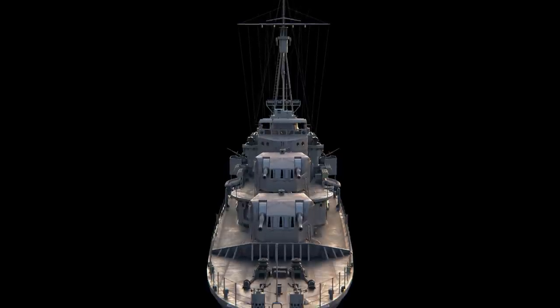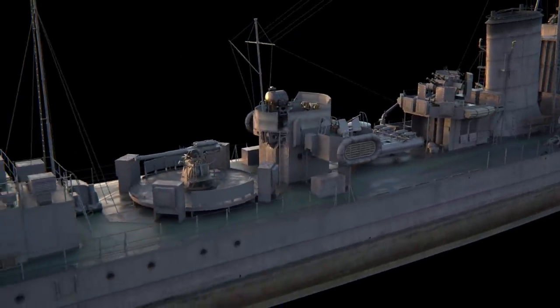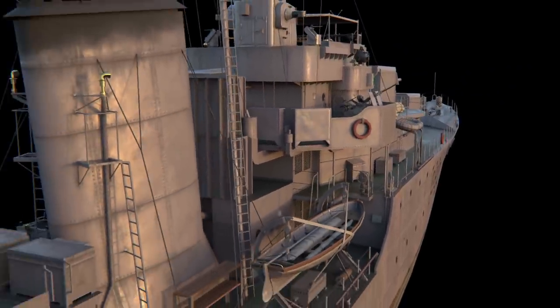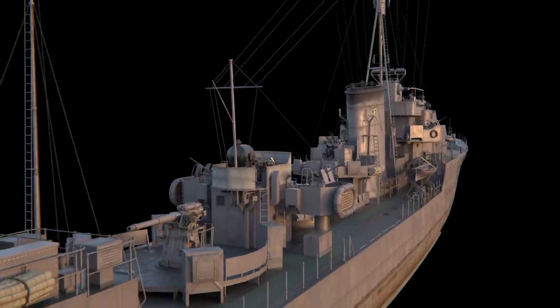The destroyers were left with just a single torpedo launcher. A 102 mm anti-aircraft gun was installed instead of the second one. AA defenses were provided by a quad-barreled 40 mm pom-pom and two 20 mm Oerlikon guns. By 1945, the number of the latter on board had become ten.